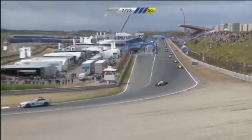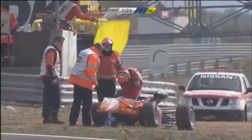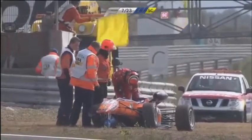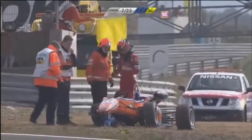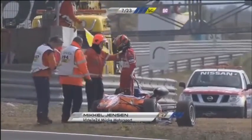Hopefully we can piece that together with a replay. All we saw was the debris flying up above the crest there. Clearly Jensen's been squeezed towards the barrier because all the damage is on the right-hand side. We have them side by side coming out of turn 10.